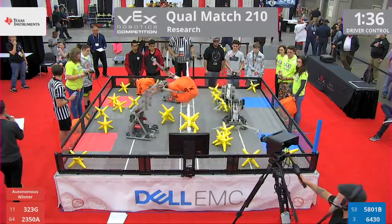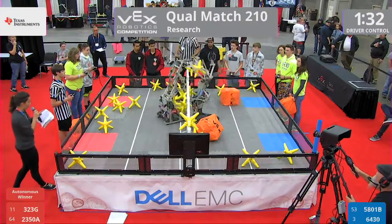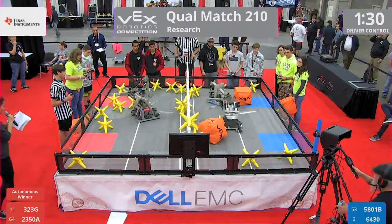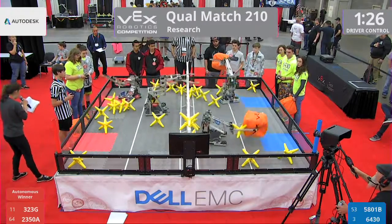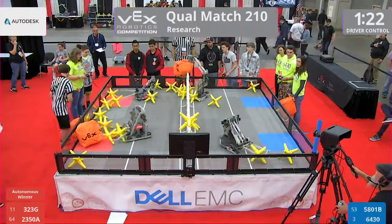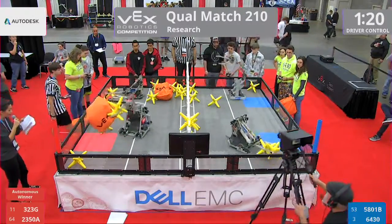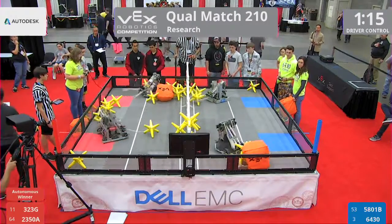Let's get these teams introduced for our match 210 here on the Dell field. On the red side, we have 323G, Team Riot, alongside their partners 2350A, Team Titanium from Puerto Rico. On the blue side, we have 5801B, RoboStorm, and 6430, the Trinity Dragons.